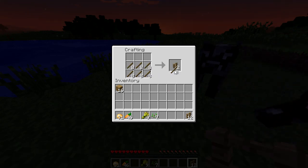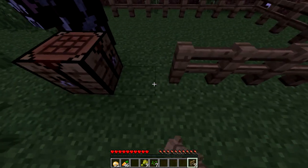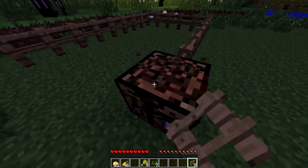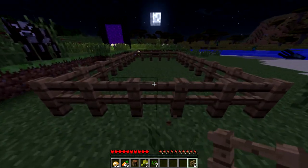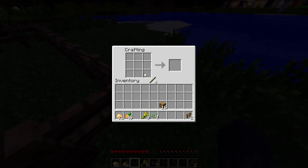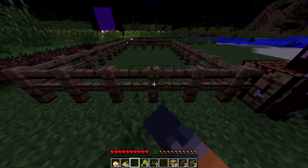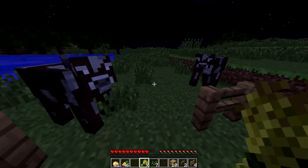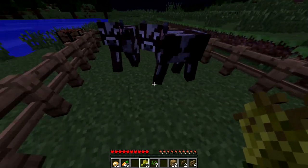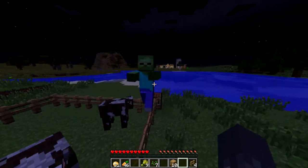I see zombies — hurry up cows, get in! Come on, my precious. Alright, you are now safe. Oh no, I don't have a weapon, and they can still get into the cow farm! The cows are in the farm. We need to get to sleep — if you both want to log off I can make it morning.